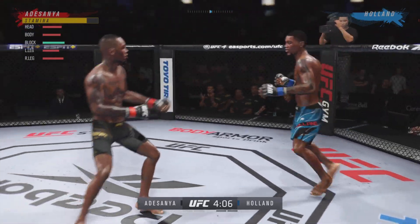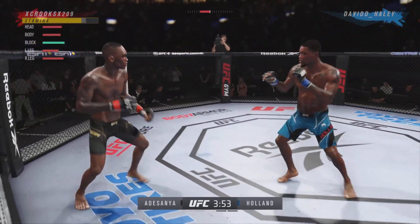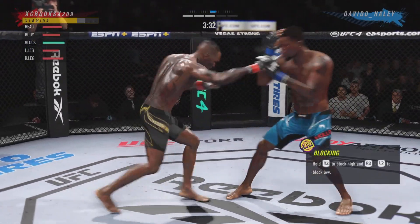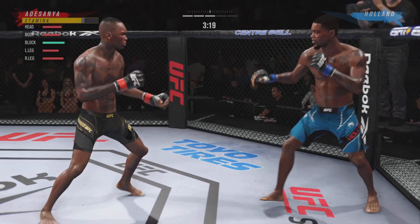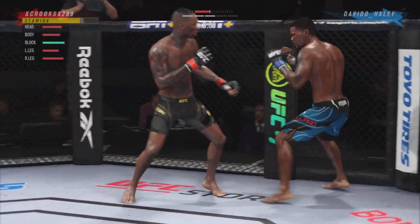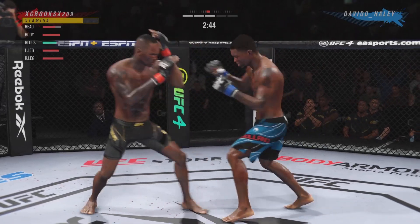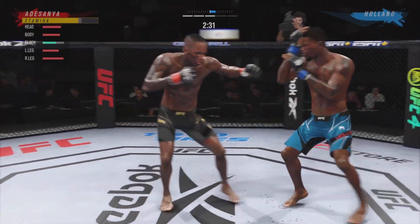We need to be real careful here, trying to stay patient, giving him things to look at. We're feigning, slipping, moving our head. Good body kick right there, good lead hook straight. Now we're using a broken rhythm. We hit him with a good side kick pushing back up to the cage. Izzy does a good job at feigning and giving you different looks out of different stances to really make you think he's doing something he's not, and then he hits you with something you don't expect. That's what we're doing to Vitor here.